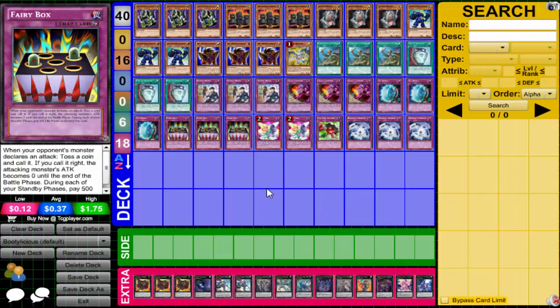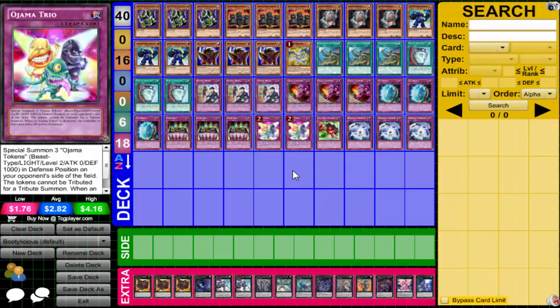Triple Fairy Box because Fairy Box was putting in work in the live stream — to an extent. I got super unlucky calling the wrong things, like having a 50/50 chance and getting it wrong repeatedly. But Fairy Box works like this: when your opponent declares an attack, you flip a coin and call it. If you call it right, their attack becomes zero until the end of the Battle Phase. So they run into your defense and take all that damage — you also pay 500 during each of your Standby Phases. The idea is to get them to attack into your defense and if you call it right, they take all that damage.